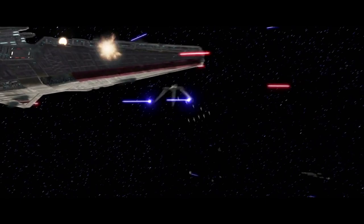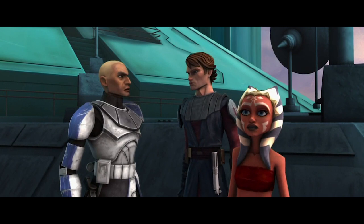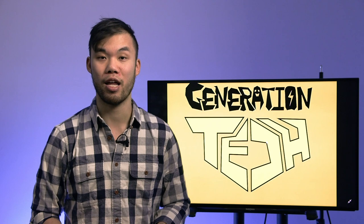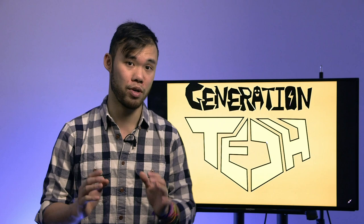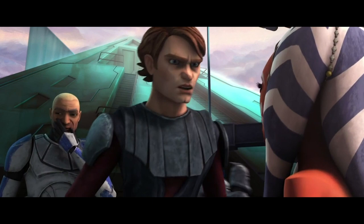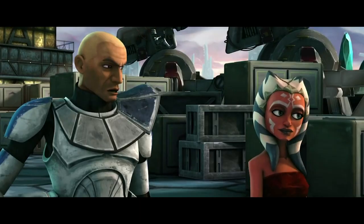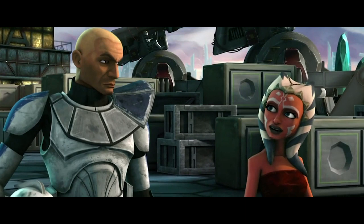Anakin is accompanied by Ahsoka Tano as his new Padawan learner, and they inspect the Republic lookout posts. Originally Obi-Wan Kenobi was the one who put in the request for a Padawan, but Yoda decided Anakin was a better candidate — a good move, because Anakin definitely lacks maturity, and having someone he must teach will require him to mature quickly, as he's now responsible for someone else's life. Anakin rightly questions Ahsoka's age, since she's just a preteen. Ahsoka then goes along with Captain Rex to inspect the defensive lines — the beginning of a very long friendship between the two.